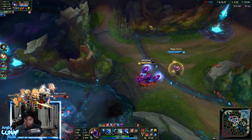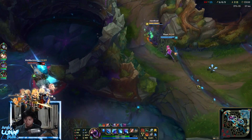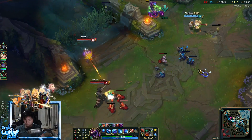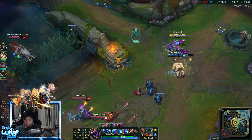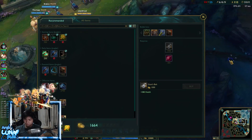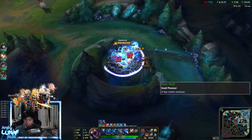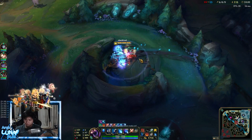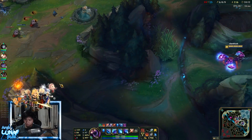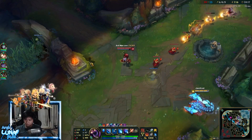Since Baron is highly contested, I'm staying at the Baron site even with 1,600 gold and only HP — no resistance yet, making it hard to do much. I'm continuing to farm. We have vision and dragon. I have the crab — so it's fine. Just going around here, trying to zone them from objectives and getting vision on all of them.